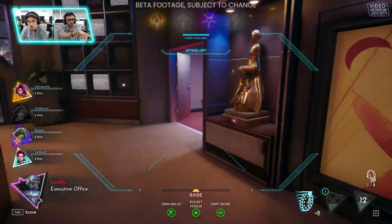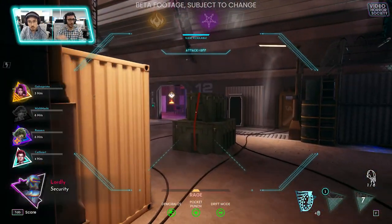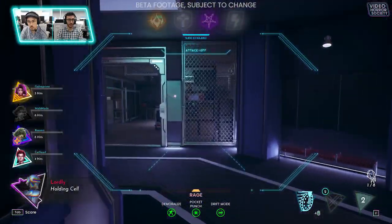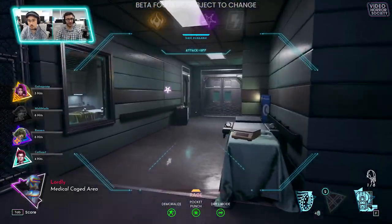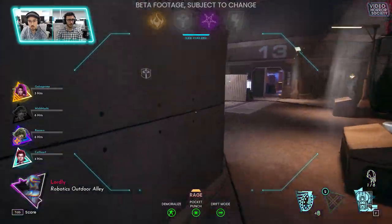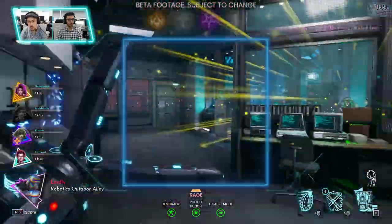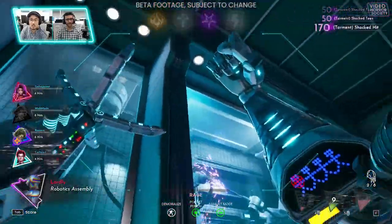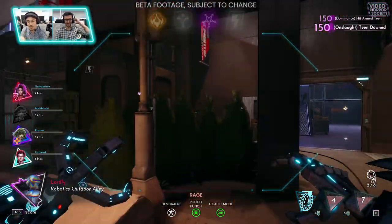Ross also just used his Dancing Spark Sunstone and threw it down that window — it landed right in front of me during all that, so it was a very chaotic moment. I'm glad I have this time to just cruise around in drift mode. This is a good showcase of the map too — the environment team did such a good job with this map.